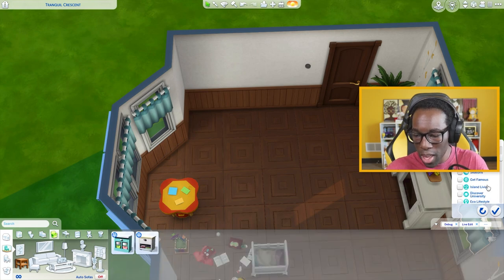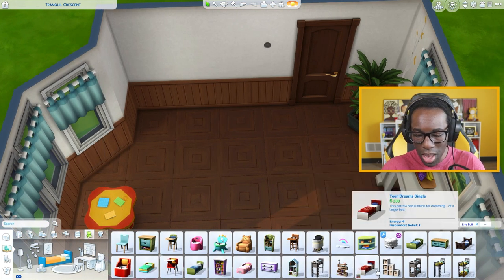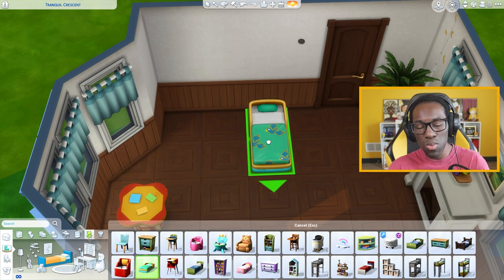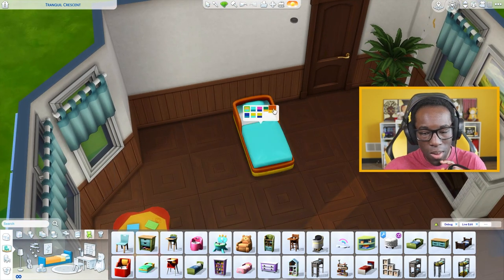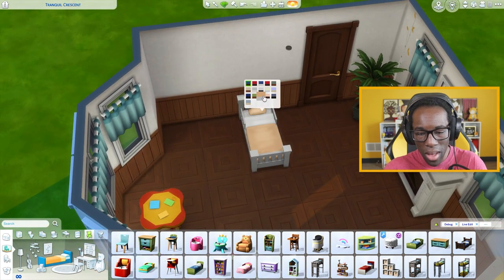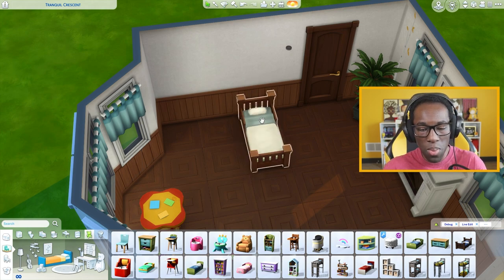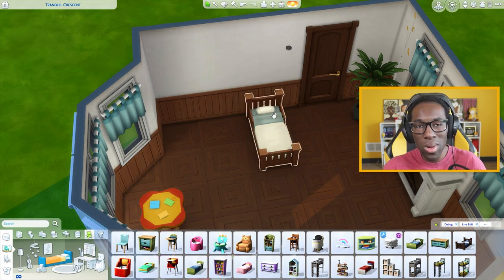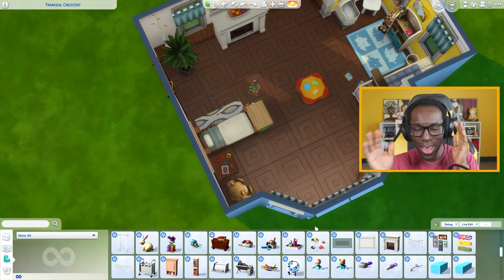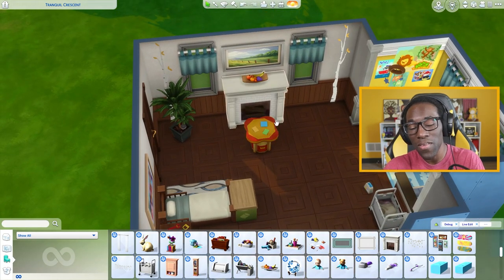So here's my thinking: let's go with Base Game and Parenthood for the objects. Let's use one of the toddler beds — I'm thinking the more playful colorful one. Actually this one reminds me of McDonald's a little bit, so let's go with the basic one instead. I find it's very neutral, easy to use, and kind of matches what I want. I'm a simple person when it comes to decorating kids' rooms — I use a lot of wood tones and neutral tones. Only using Base Game and Parenthood is actually harder than I expected.